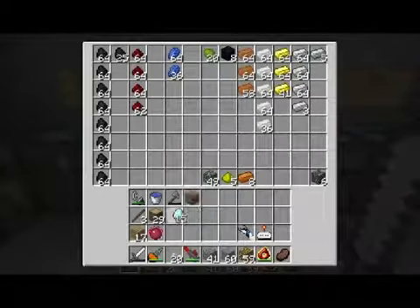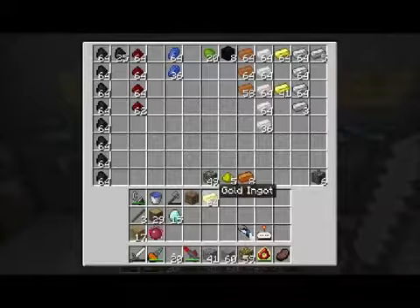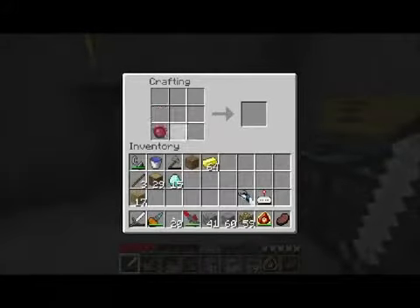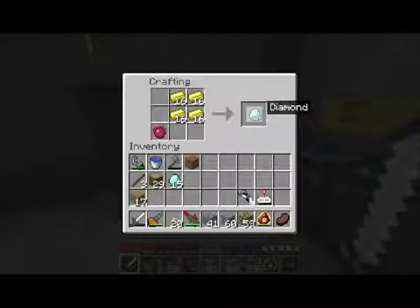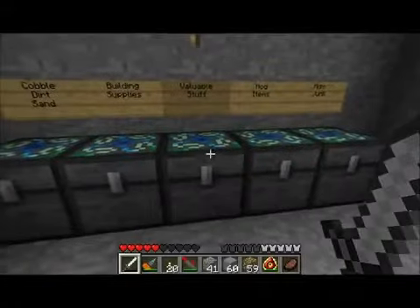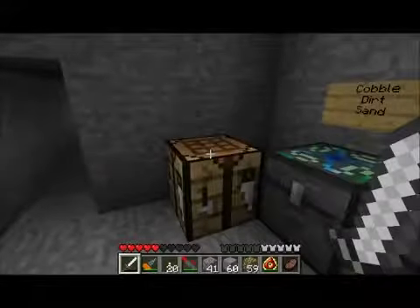I did get some diamonds, but I think we're going to need a few more diamonds for how many I want to make. So I'm going to use the Equivalent Exchange mod - gold equals a diamond. Boom. Now I'm up to 31. And let's get building on this stuff.